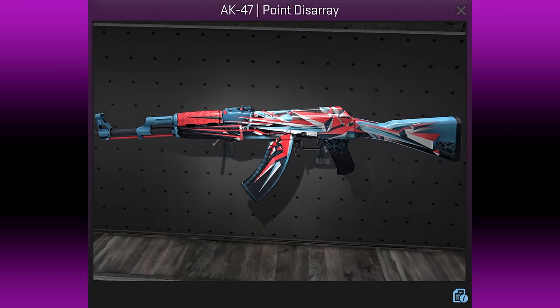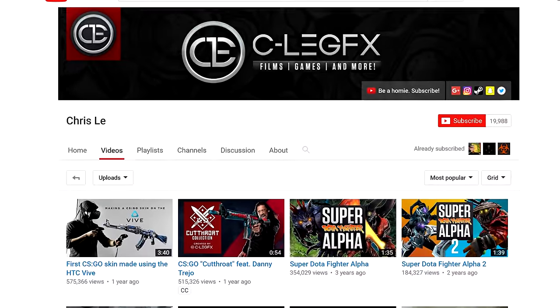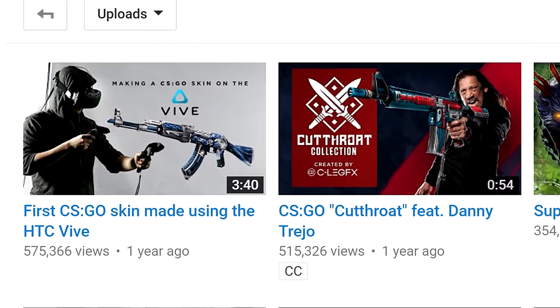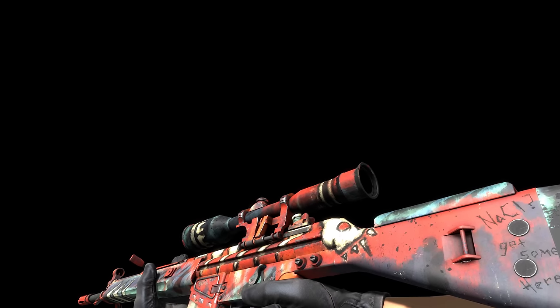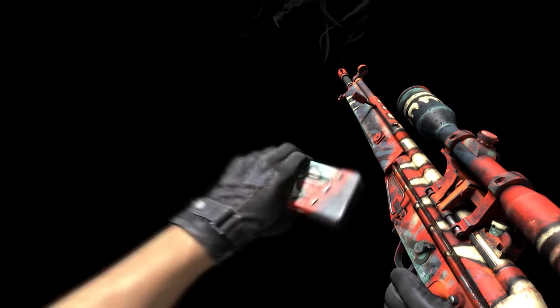The AK-47 Point Disarray has a custom paintjob finish and is part of ClegFX's prestigious Series 1 collection, of which 3 of the 13 have been accepted so far — the others being his Skalil Stone Cold and SSG08 Ghost Crusader. He thinks he got accepted because two of his videos were a huge hit with the CS:GO community, and that Valve took notice of the VR and Danny Trejo Cutthroat ones. The UV for auto snipers is relatively easy to work with, which is why EgoDeath chose the G3SG1 for his Executioner design. He says the opposite is true of the Glock handle, which is crazily confusing to work with when the polygons are unravelled.